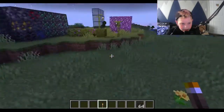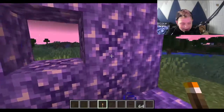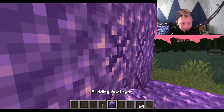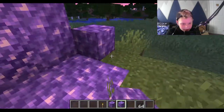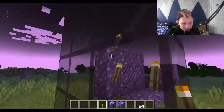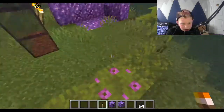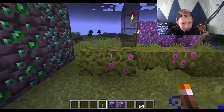So here we have the amethyst. Amethyst shards grow from what's called budding amethyst, and these are the regular amethyst blocks. This is tinted glass — basically if you put a light on this side you can't see it through the other side. It's really cool; I use it for all my mob farms.